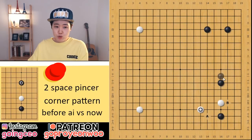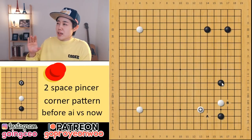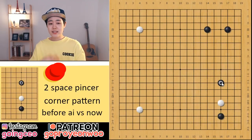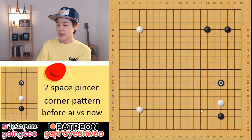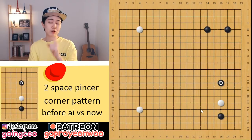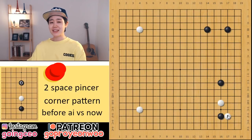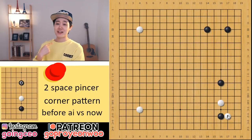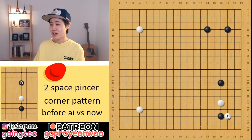So that means if white plays here, usually black can consider A, which is quite common, or B, or even tenuki. Before, this two space pincer contained many complicated variations, but now it can be quite simple after AI. For white, white can play here, but also white can play something simpler — and that is this attachment move.